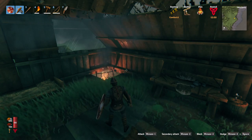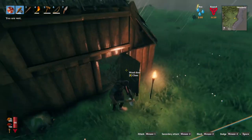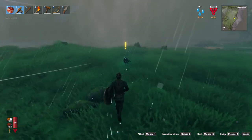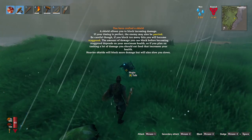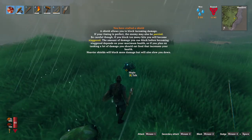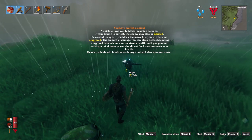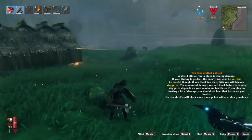Rain be damned, let's go fight things! You've crafted a shield. A shield allows you to block incoming damage. If your timing is perfect, the enemy may also be parried. Be careful though — if you block too many hits, you'll become staggered. The amount of damage you can block before becoming staggered depends on your maximum health. So if you plan on tanking a lot of damage, you should eat food that increases your health. Heavier shields block more damage but will also slow you down. Good tip, Hugin — thank you very much.